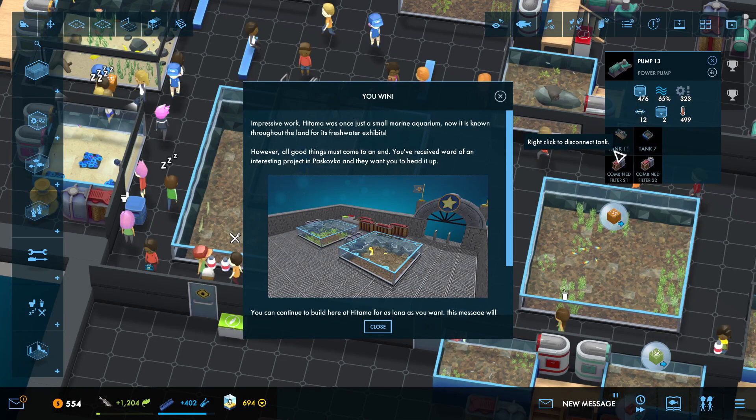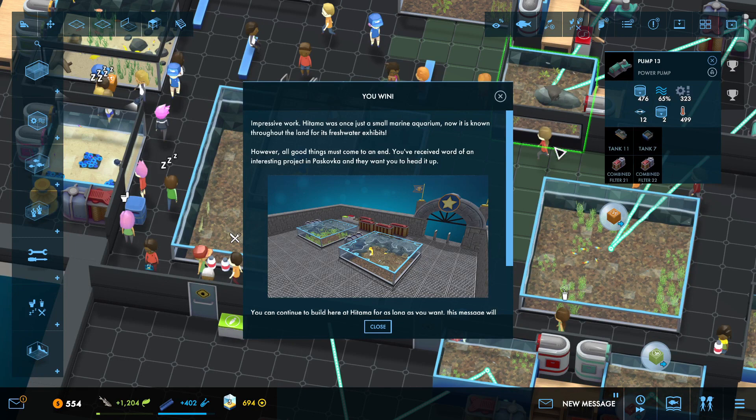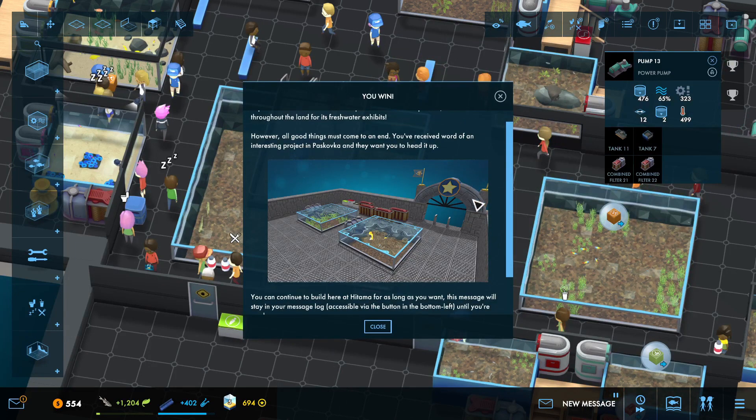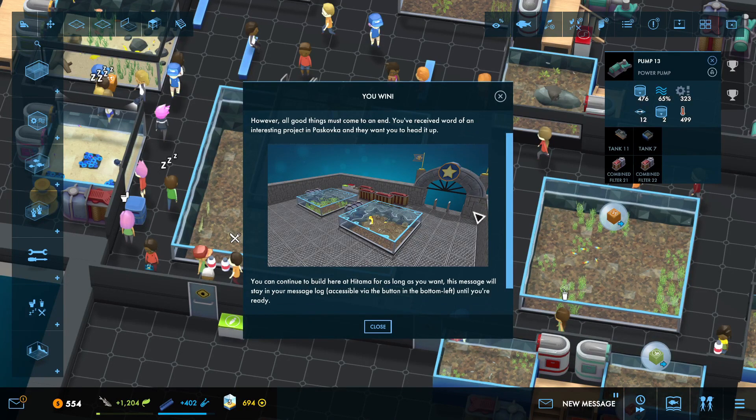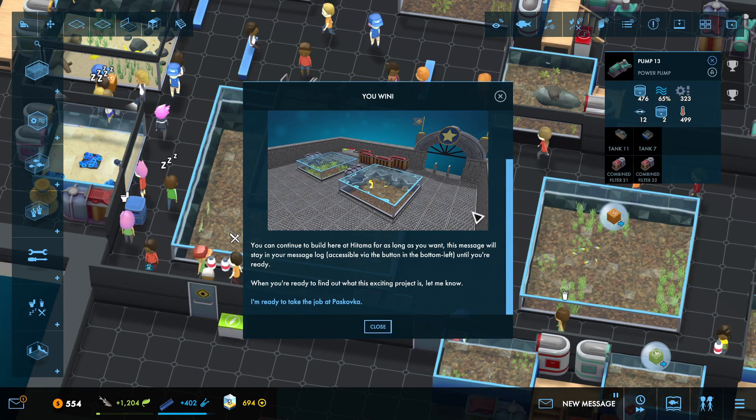All right, you win. Impressive work — Hitama was once just a small marine aquarium, now it is well known throughout the land for its freshwater exhibits. However, all good things must come to an end. We've received word of an interesting project in Paskova and they want you to head it up. You can continue to build here at Hitama for as long as you want — this message will stay in your message log.